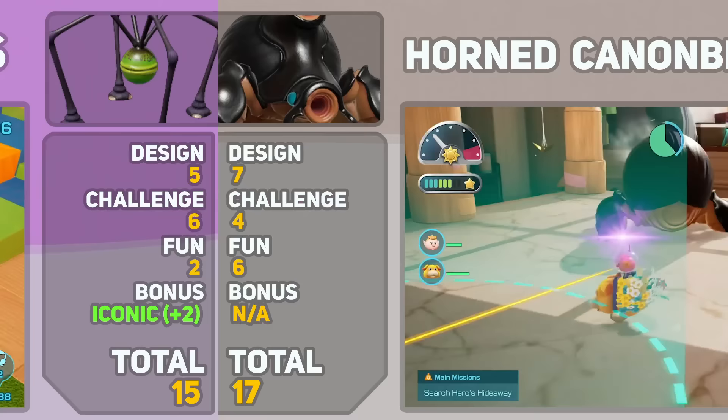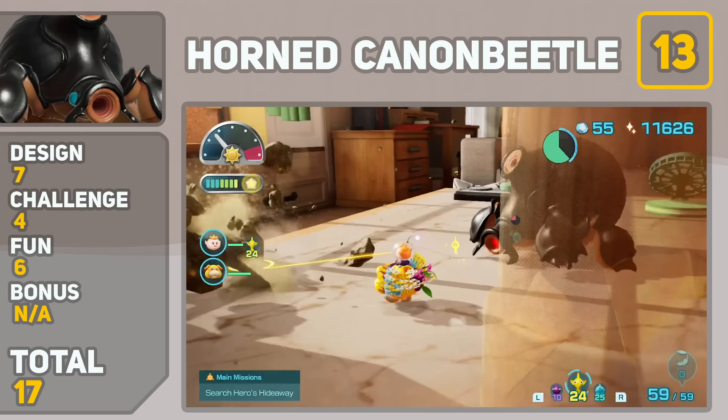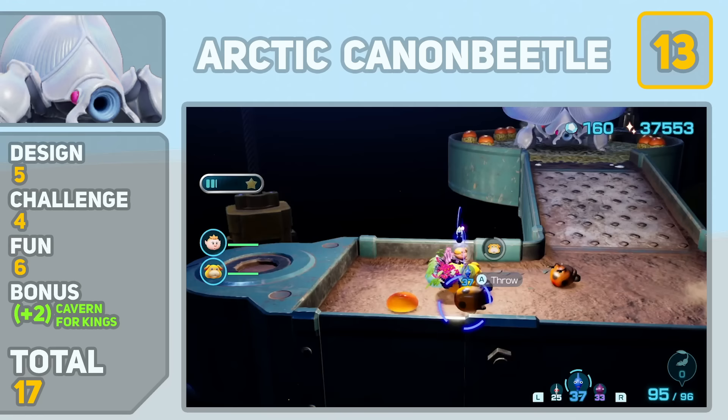Tied for 14th and 13th place are the Cannon Beetles. I didn't know which one to put above the other. On one hand, the Horned Cannon Beetle is more interactive because you've got to shove something down its hole. But the Arctic Cannon Beetle has one of the coolest sub-levels in the Cavern of Kings. They're basically the same enemy, so I don't mind giving them a tie.